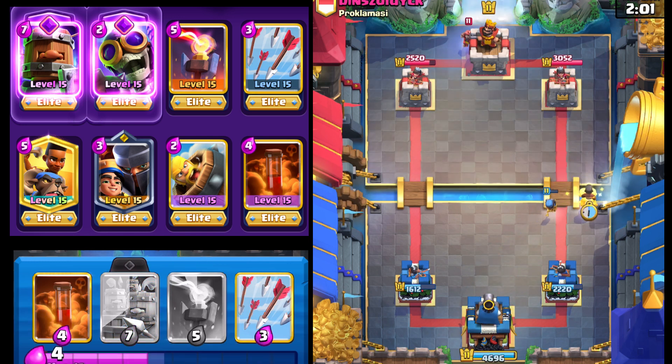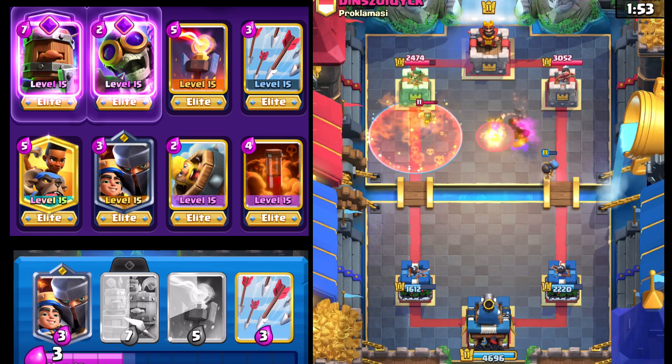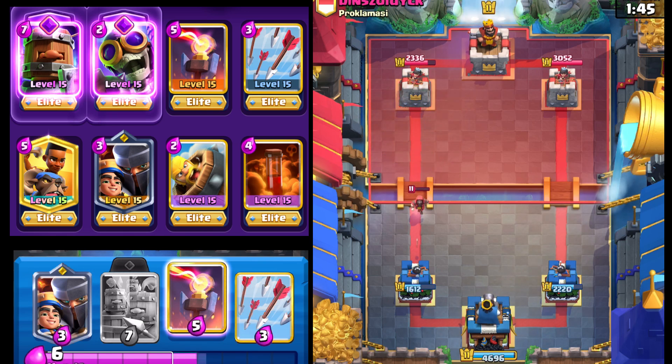Let's get Ramrider going here. He goes with the Wizard. I'm expecting him to drop something here. We'll go with the Poison. And we'll be okay right here. Infernal Tower gets taken out — not that that matters too much. Wizard barely, barely survives the Poison.